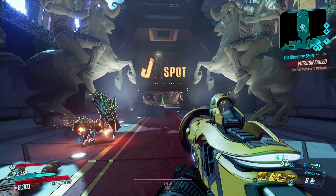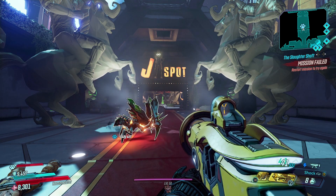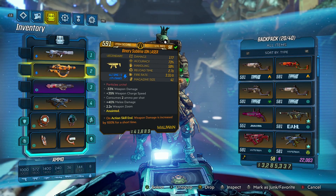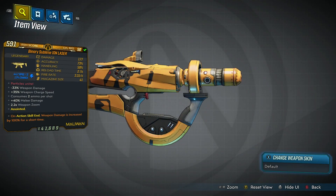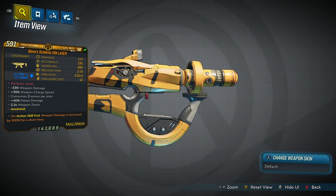Hey guys, Abbey here, just coming at you with a quick video to spotlight a new weapon in the DLC. If you guys haven't seen it yet, it is the Ion Laser. This guy right here — it is a Maliwan SMG that can do some massive damage with a simple trick that I'm going to show you guys.